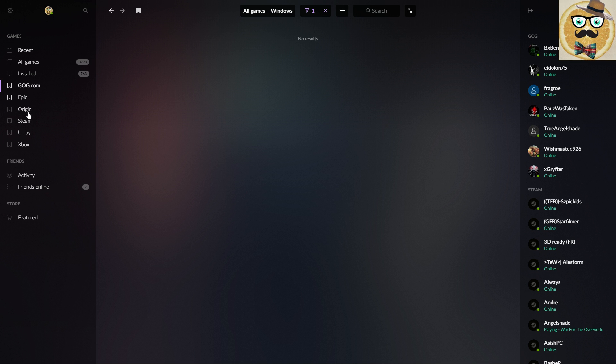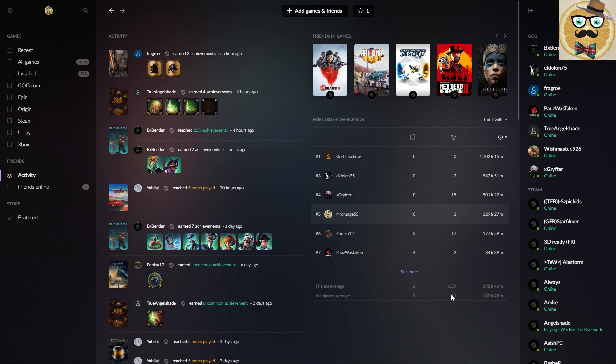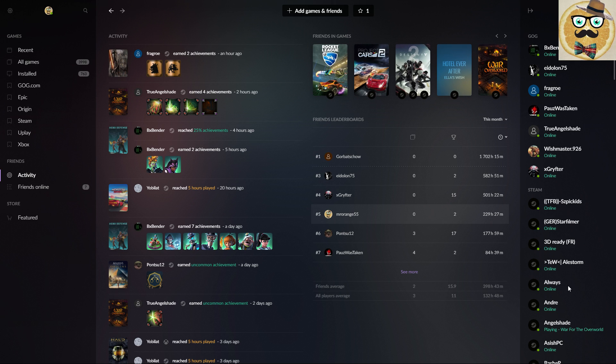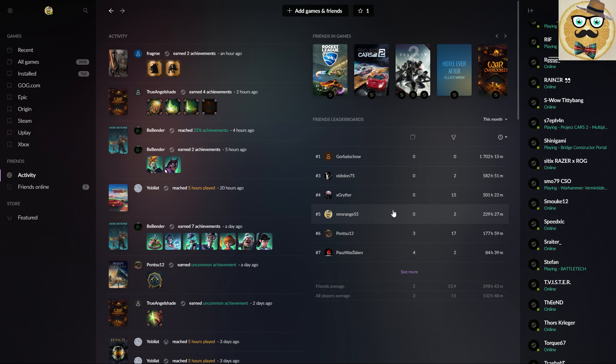Going to the GOG.com section shows only my GOG games. In the activity board you can see overall activity from all your friends — it shows friends who are in games so you can click a game and join them. You can also see all your Steam friends listed under GOG friends, showing who's currently online on Steam.